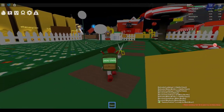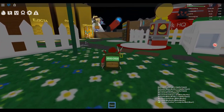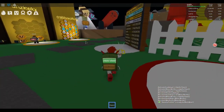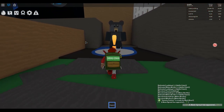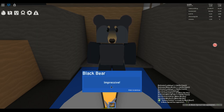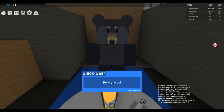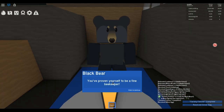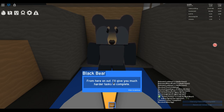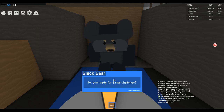Let's run back over and get our egg first. We're at 5,151 honey. The bear says: 'Impressive. With your dedication, I trust the bee that hatches from this silver egg will go on to become a fine honey maker. Here you go.' From here on out, he'll give much harder tasks — if you complete 10 of them, he'll give a gold egg, which always hatches into an epic or legendary bee.